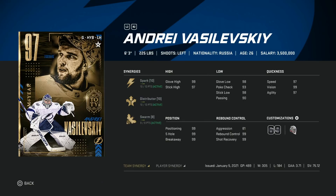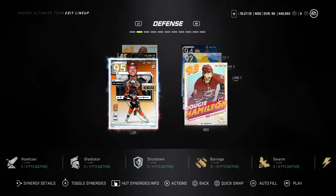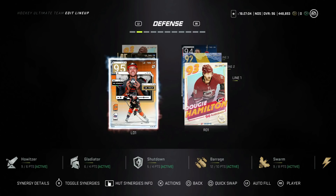Now, the one thing that everyone is going to point to is: hey, but now you can't score D-to-D one-timers, and I score quite a few of them. It's something I take advantage of because I have such good defensemen. Something I noticed is that it is not nearly as important if you know how to cycle the puck and use behind the net, and the advantages on defense are definitely there.